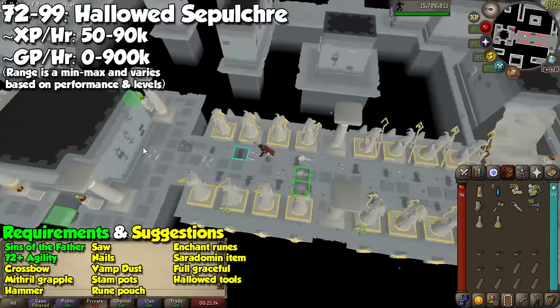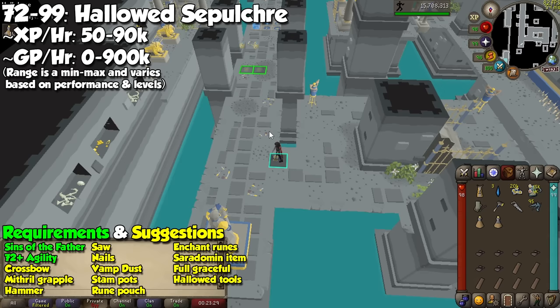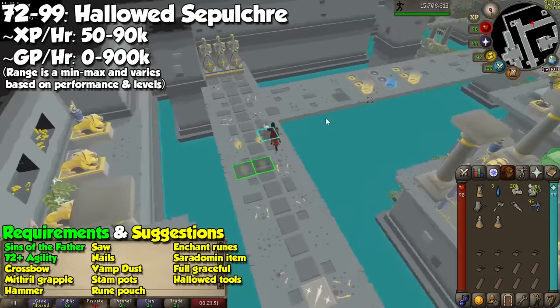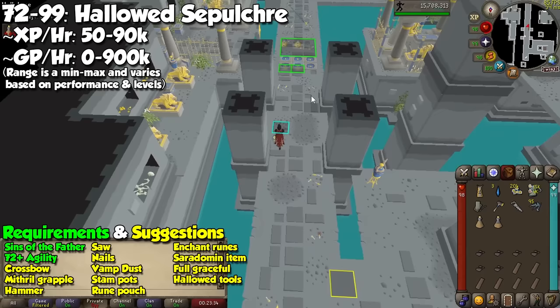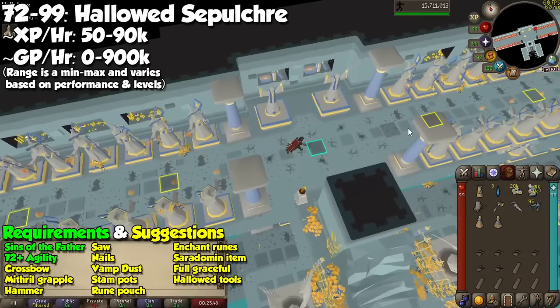The obstacles you will encounter are the following. Wizard statues will shoot fire after a short cycle. Knight statues will throw a sword, and it will return to them like a boomerang. Trusp statues will shoot bolts in a straight line. For all of these, if you are hit by the flames, the sword, or the bolts, you will take damage and it will send you back a few tiles to take on the obstacle again. Priest statues will summon lightning which will strike down and stun you if they come into contact. This won't damage you or send you back, but if combined with other obstacles, you will likely be sent back.